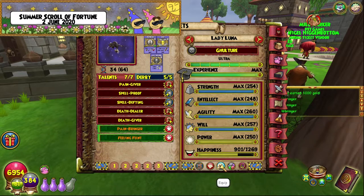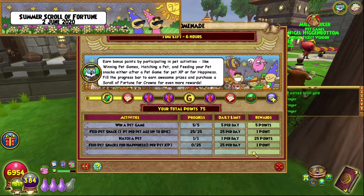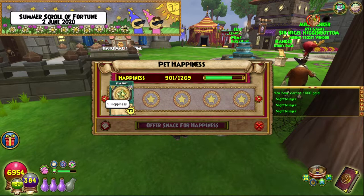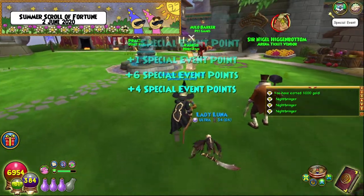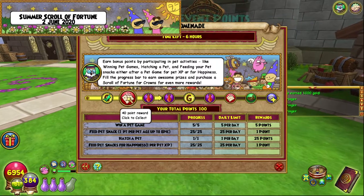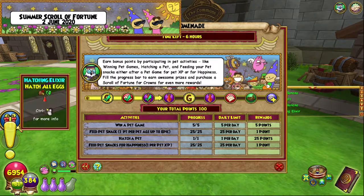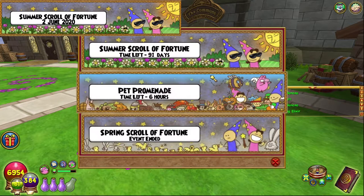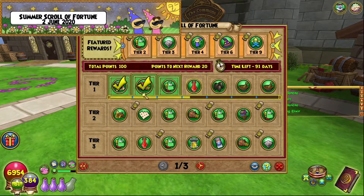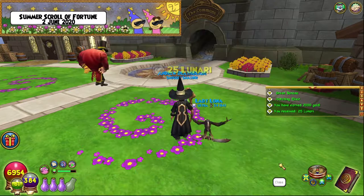We're going to quickly hop over to Lady Luna and feed her a whole bunch of stuff for happiness — I think it's 25. We go to the back and offer one. How much do we need? 20? Oh, that's done. Sweet. That is all we need to do today. We also got some green bananas, a tiny fish, another green banana, and a hatching elixir. The next reward is a Perose potion, but we won't be getting that during this Pet Promenade event. After that we can get some gold — 2,000 gold — and 25 Lunari.